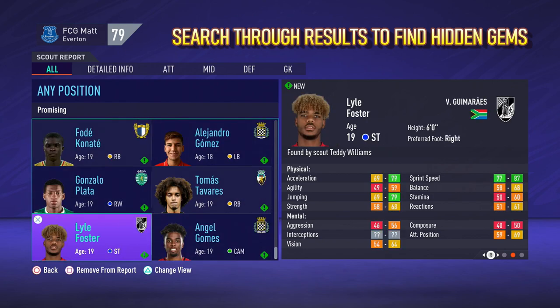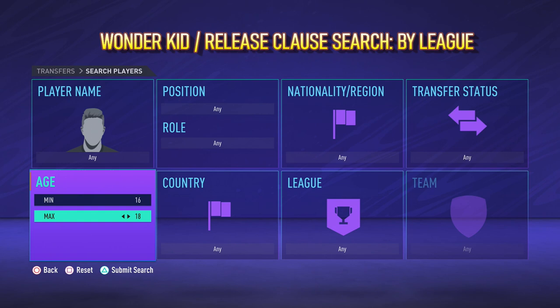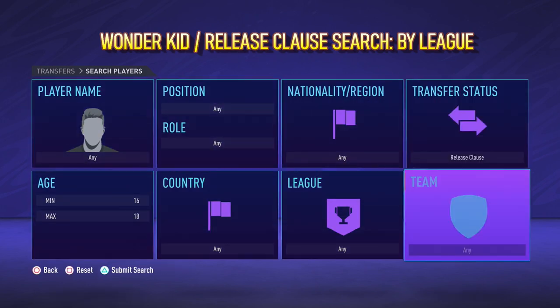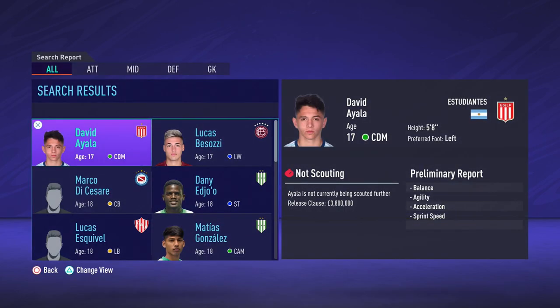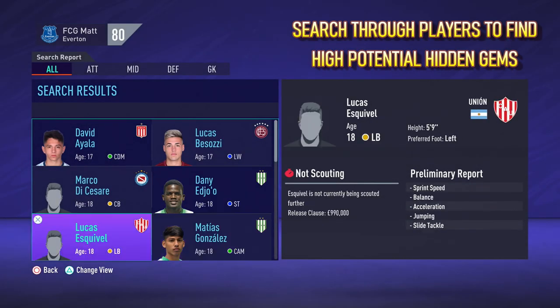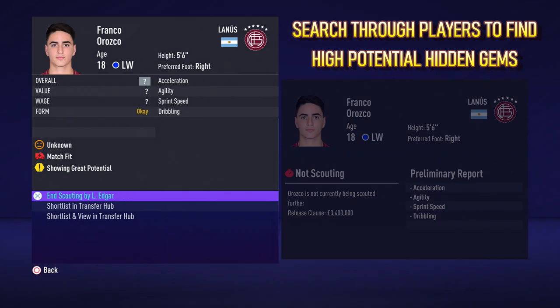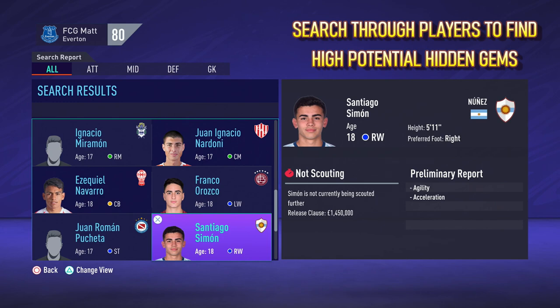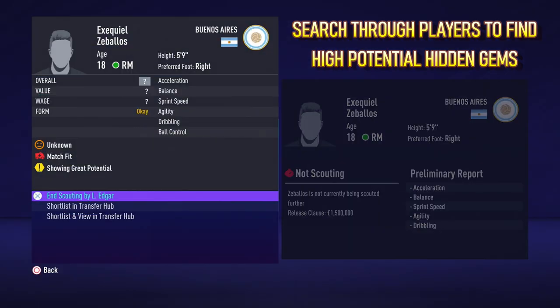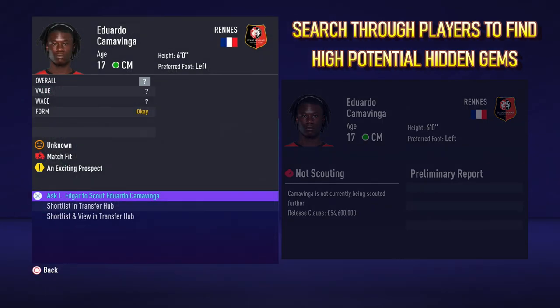Moving on to tip number three, which is to search for players using release clauses. We'll do a wonder kid search, so we'll set the age range between 16 and 18. The transfer status will be changed to release clause, and we're going to do this league by league, starting off in Argentina. Then it's a matter of searching through the results, looking for players that have got a potential status. Once you've identified some players that have got a potential status, add them to your transfer hub shortlist, and you simply repeat this process for the different leagues. But the main point to this is all these players have a release clause, which means you've not got to enter into transfer negotiations.